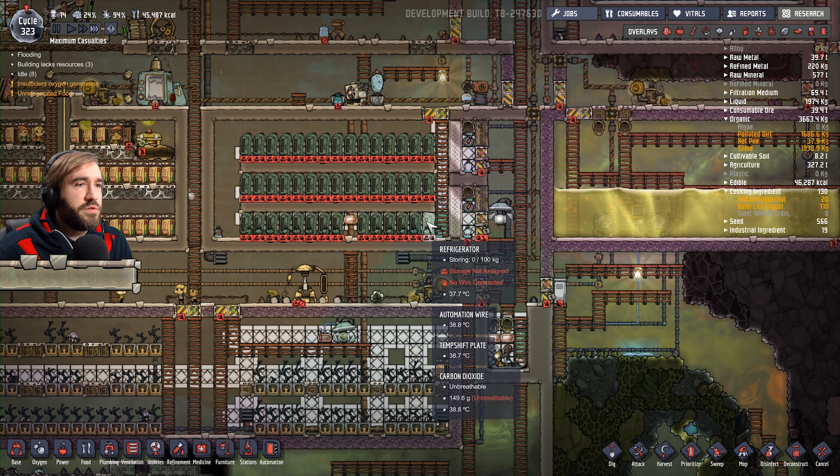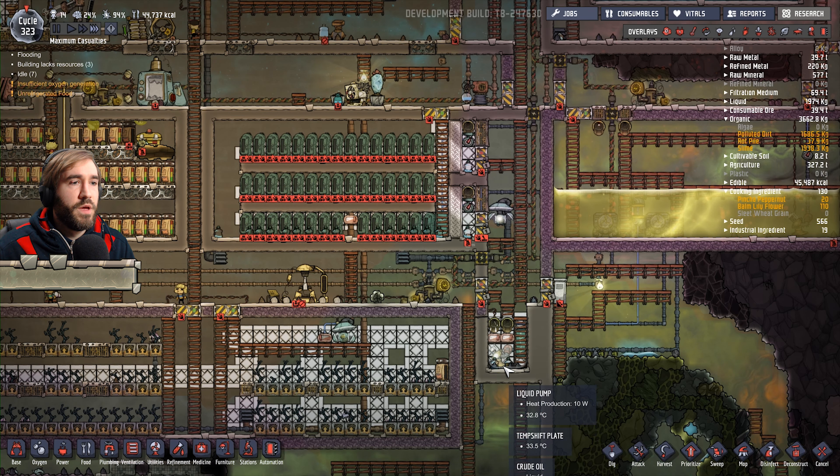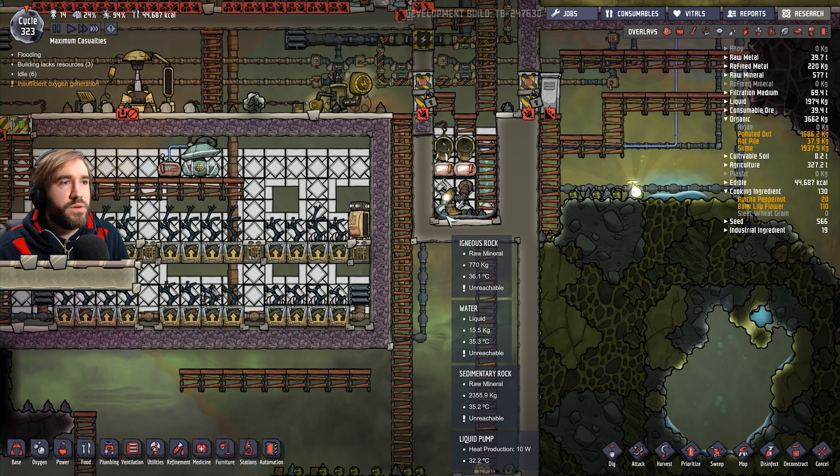So once we cool this room down - currently 37 degrees? Wow, it's warm in this area. Look at this. We've got oil, baby. We've got oil. Awesome.